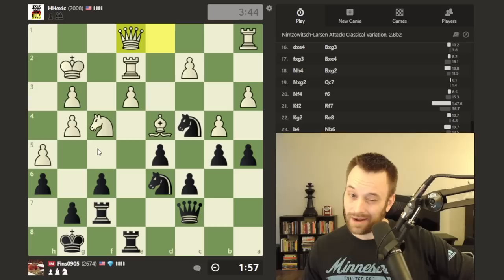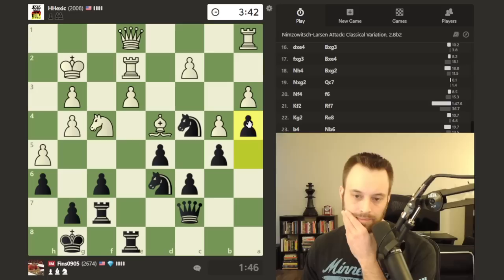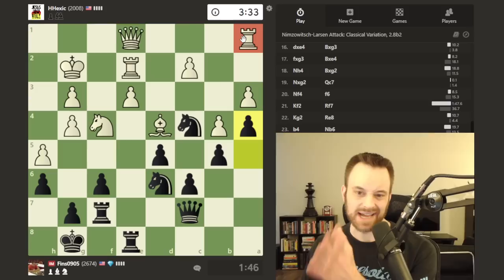F5 is also a move that should be on my radar — I could maybe play it right here. White's attacking a5 a couple of times. I'm just going to play a4, close down that side of the board before white gets it in their head to take. I thought I prevented this — I think it's a good moment to pause and do that. It kind of ties down white's rook to the pawn on a3.